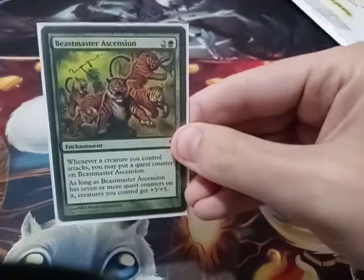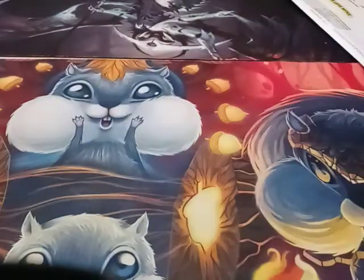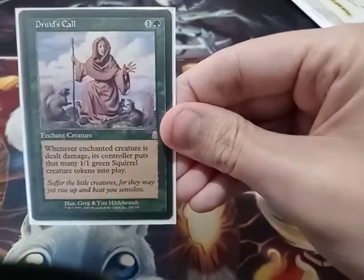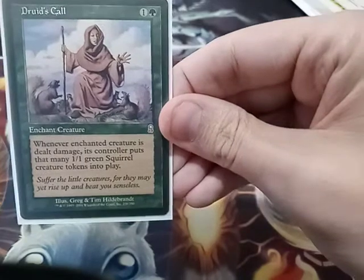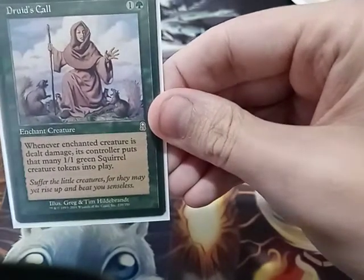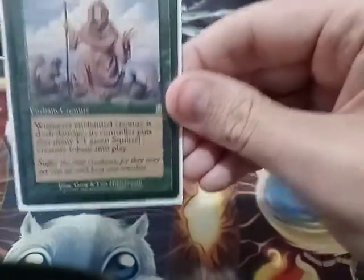Beastmaster Ascension. Druid's Call — whenever an enchanted creature is dealt damage, its controller puts that many 1/1 squirrel tokens into play.